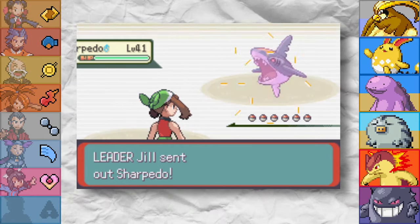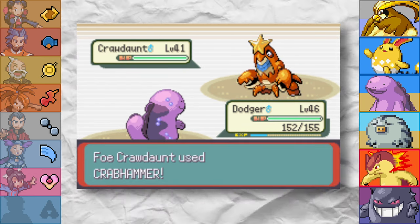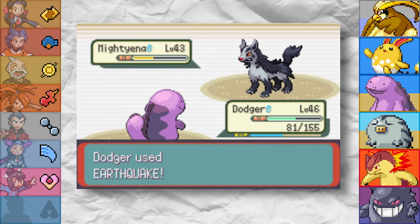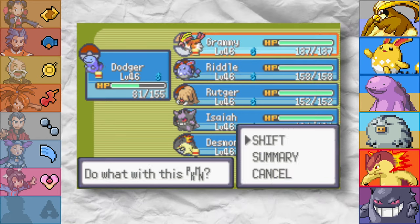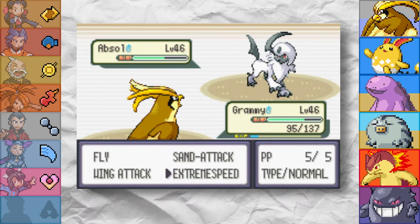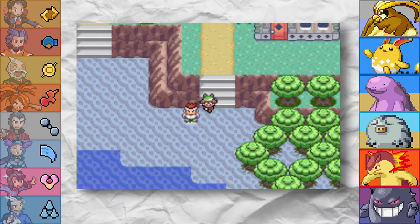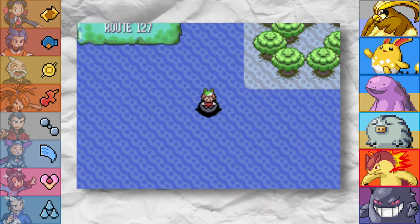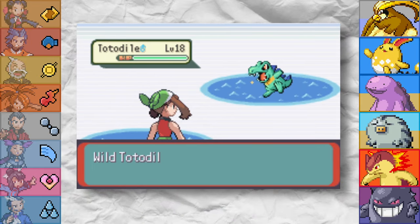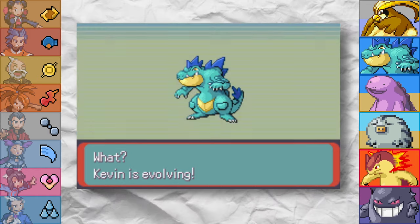Juan is a dark gym leader and sends out Sharpedo. It taunts us, but our plan is to Earthquake the stumpy shark and it goes down. A second Water-Dark type — how original. Protect only stalls time, but Dodger's brute force takes it down. The Mightyena also tries to taunt us but Dodger is having none of it. A second Crawdaunt comes out so we switch to Grammy to set up the sun. We use Fly to avoid his Protects and take it down easily. Absol takes a few hits but seals its own fate with a Perish Song. After we get the badge and wrap up the story, whilst exploring the map we ran into a beauty of a Pokemon — we snatched it up quickly and called it Kevin. Kevin entered its final form and we had to say goodbye to Riddle, the best HM slave a trainer could ask for.